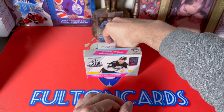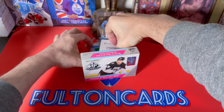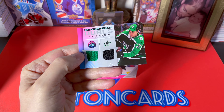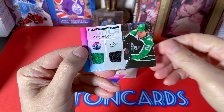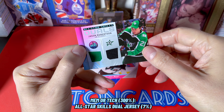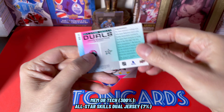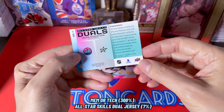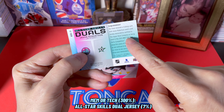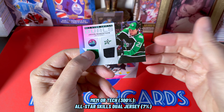Let's try this one — we'll do the thick edge last. We have a Kevin Fiala, and so this is a jersey of some sort. You can see it's a base parallel because it's the same design, and it's Kevin Fiala in the All-Star Gear. All right, so we have one more and then the thick edge.